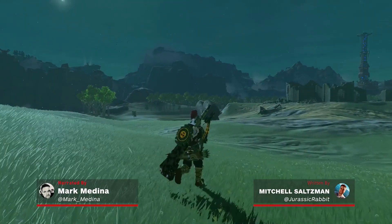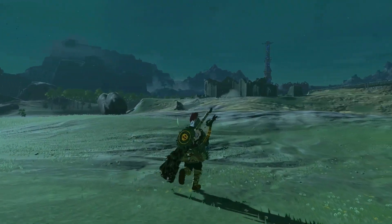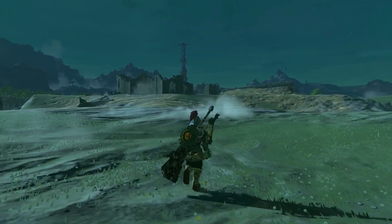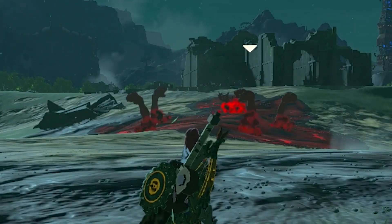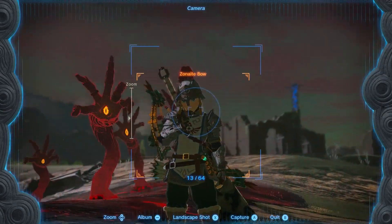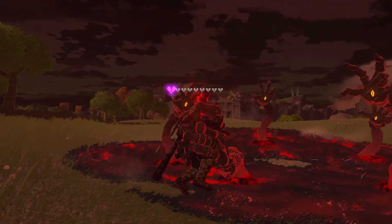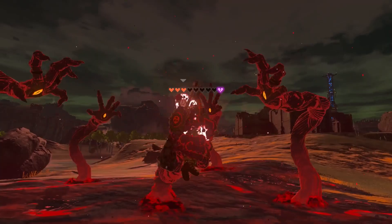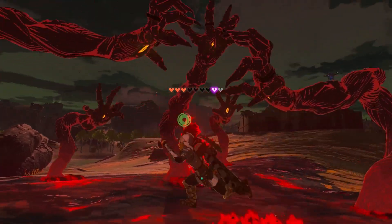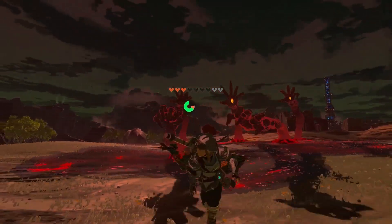Has this ever happened to you? You're just peacefully strolling through Hyrule, enjoying how peaceful and serene Tears of the Kingdom can be, and then all of a sudden these ghastly, ghoulish hands emerge from a puddle of nastiness. They scream at you, chase you down, and if they grab you, you can kiss your life goodbye. These are Gloom Spawns, also known as Gloom Hands, and they're one of Tears of the Kingdom's most fearsome enemies.